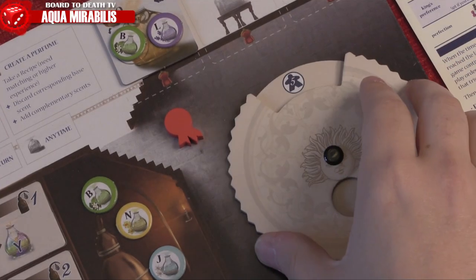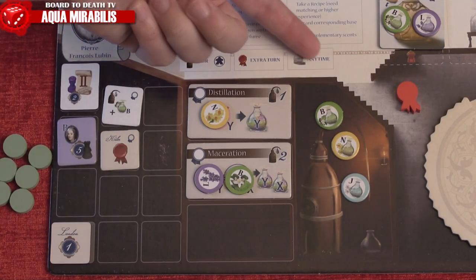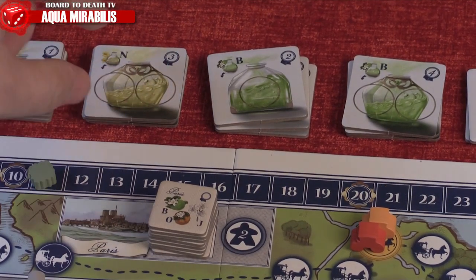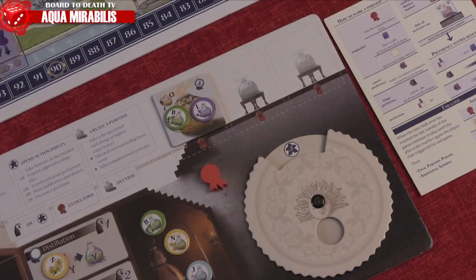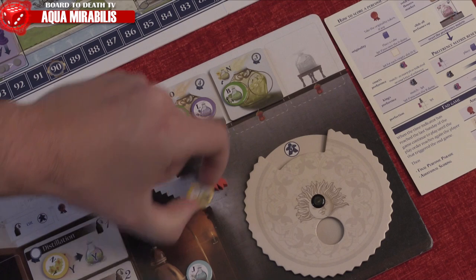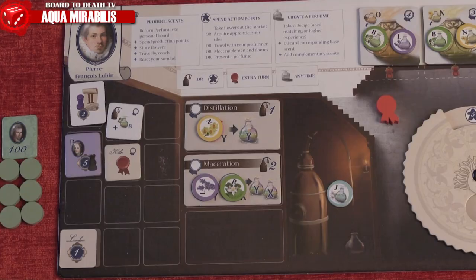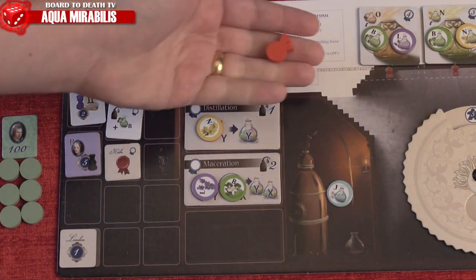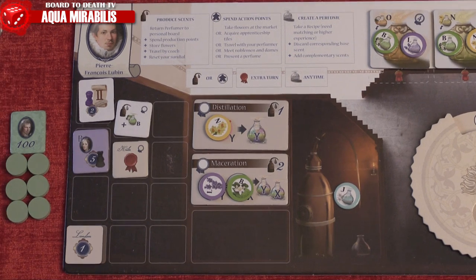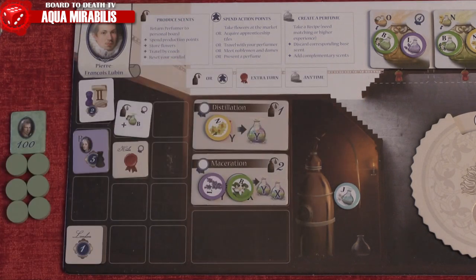Taking the production action automatically starts a new day, so move the day-of-the-week marker up. At any point during your turn, you can complete a perfume recipe if you have at least the required level — your resume and production methods each add one level. If you have the required scents, you'll create a perfume and place it ready to show at Versailles. After taking a production or action step and possibly completing a perfume, you can discard one originality token to take an extra turn — but only once per turn.